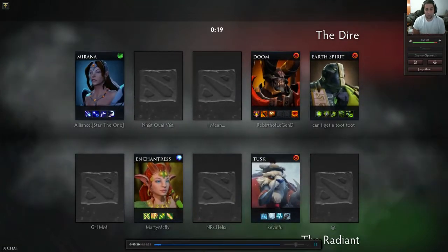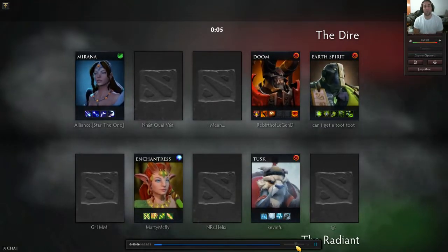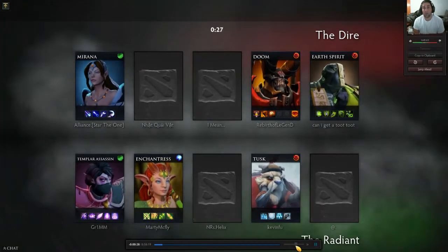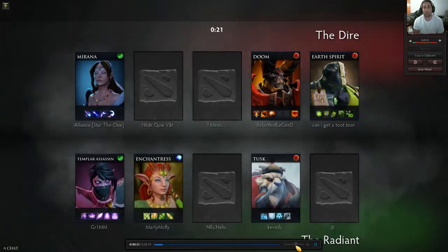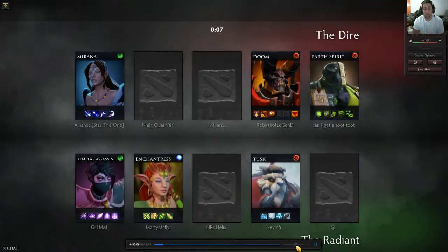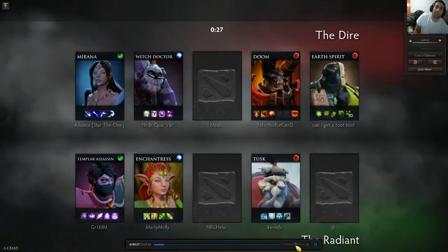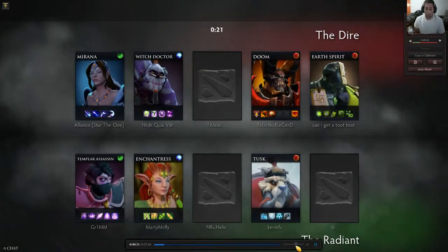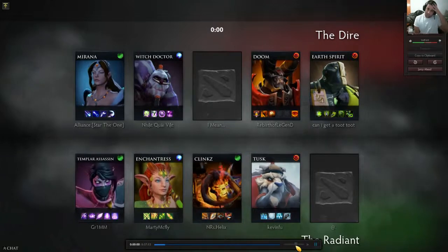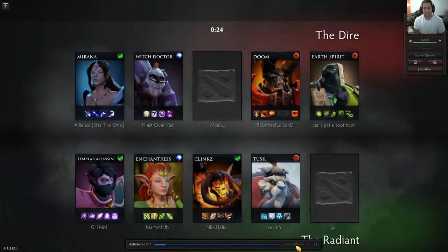When you're safelaning Doom, you pretty much just want to get a Radiance first. Radiance is super strong and then you can tank up. You don't necessarily want to rush an Aghanim's Scepter on safelane Doom - that's not to say you can't, but if the game doesn't require it, like against a PA, Slark, or AM, then you don't need it. As a safelaner, you don't need the damage from Doom to kill people. Some people get Drums and I think it's really bad because it's a cheap item you're going to want to get rid of anyway.